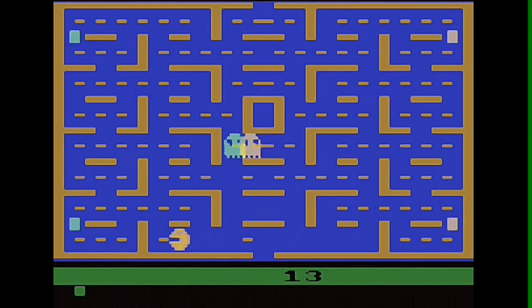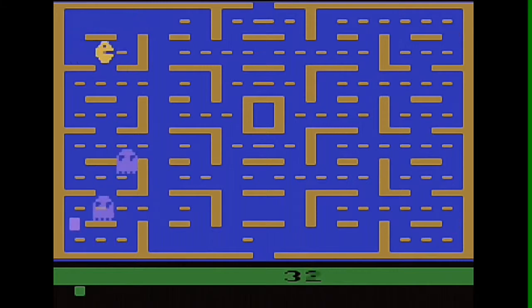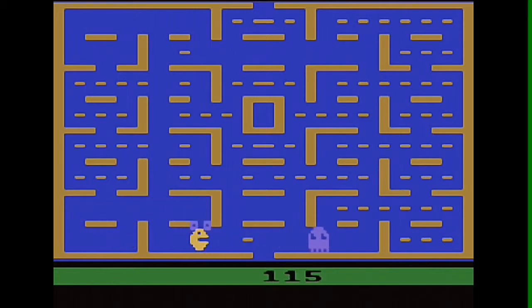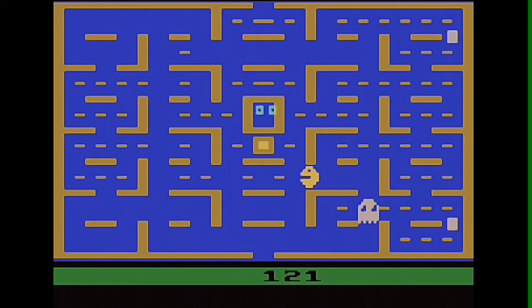The four ghosts roam the maze, trying to kill Pac-Man. If any of the ghosts touches Pac-Man, he loses a life. When all lives have been lost, the game ends. Each game starts with four lives, and the player is awarded a bonus life upon successful completion of each level, up to a maximum of nine lives in reserve at any given time. Near the corners of the maze are four larger, flashing consumables known as power pills that provide Pac-Man with the temporary ability to eat the ghosts and earn bonus points.